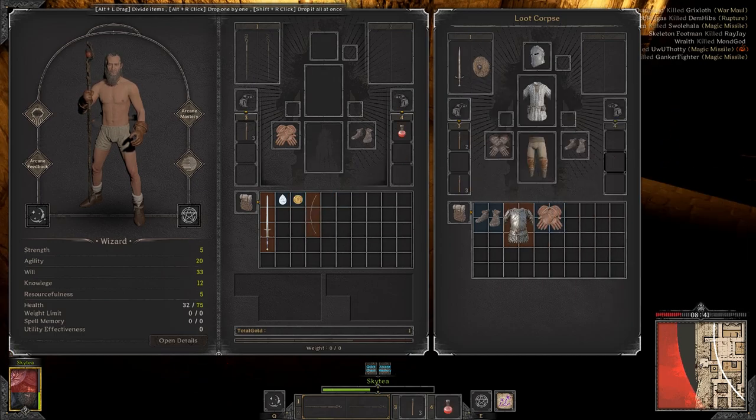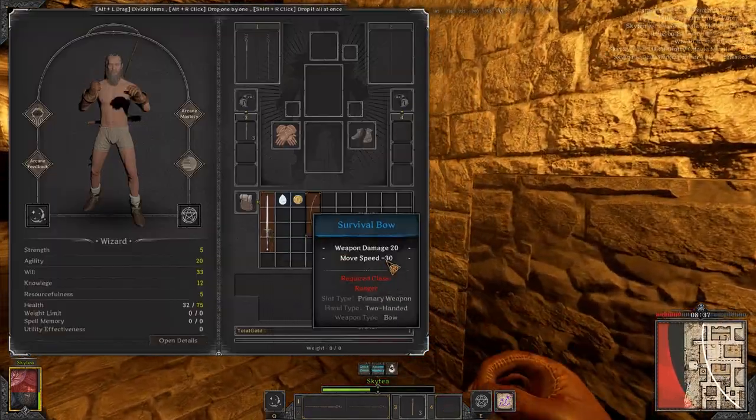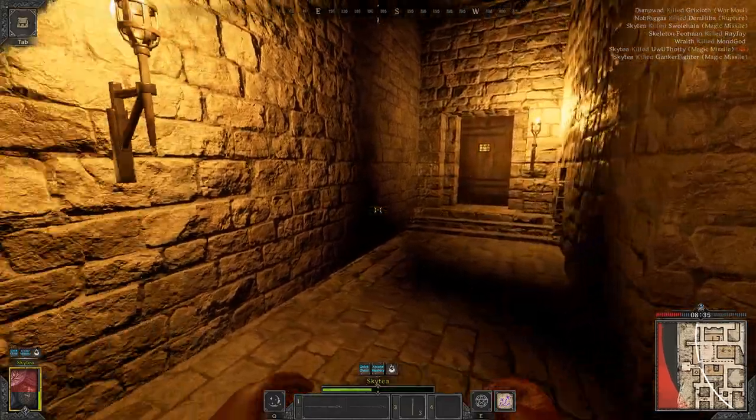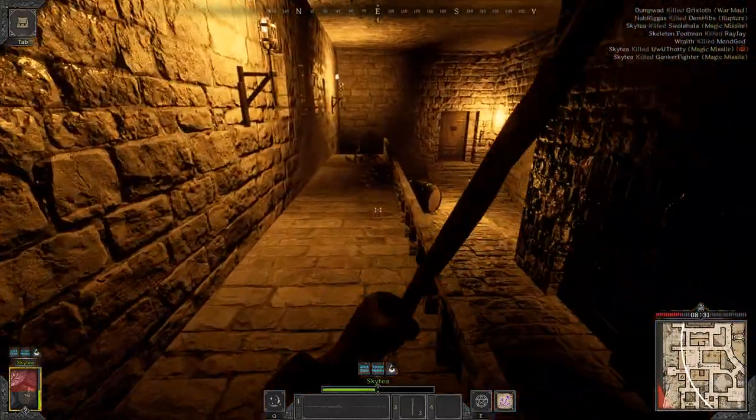I'm just gonna take the red pot. I got a purple long sword — that's actually pretty good. I got a blue long bell, those sell for like 50 to 100 gold.